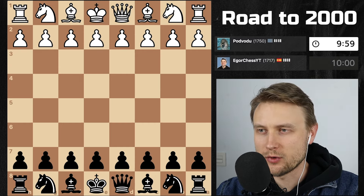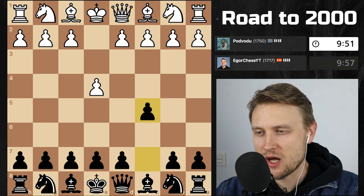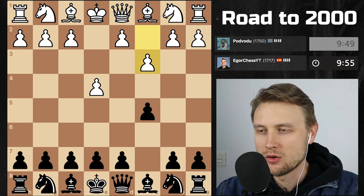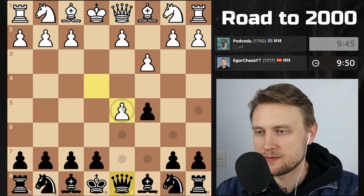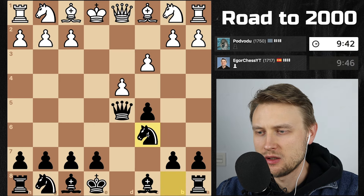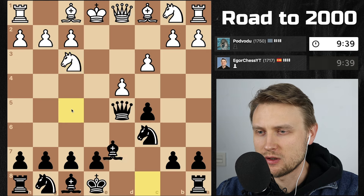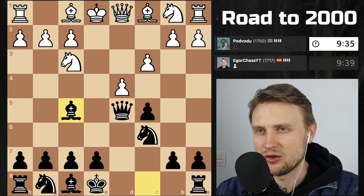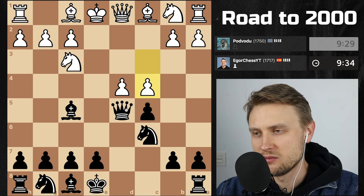We got somebody from Russia. We get the black pieces playing against the Dolphin. So E4, C5. We get the Allopin in here. Let's play D5. Takes, takes. D4 next, and I'm just going to play my knight to C6. Just started raining really hard, by the way. Let's go for bishop F5. This is something I looked at, but to be honest, I haven't had the best results with this line, but we'll see what happens.